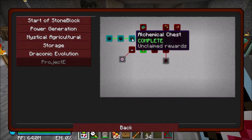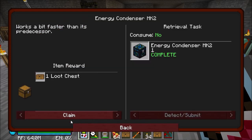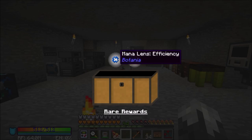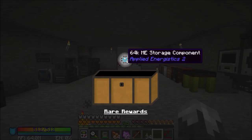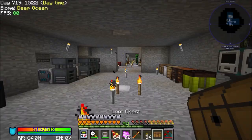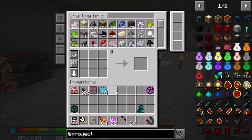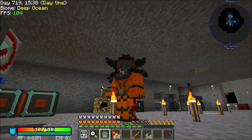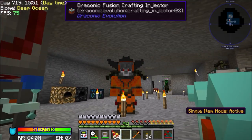Let us complete our quest that we've got done for today, and then I am done for a little while. Hopefully we get some good stuff out of this — that was a lot of work. Mystical Fertilizer, we don't need. 64K storage drives, we don't need. Speed upgrades, not really. So that is kind of where we are. We've got our first bit of Project E stuff going on, and then we'll go from there. I hope you guys enjoyed the episode, I thank you for watching, and I'll see you guys next time. Bye!